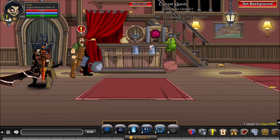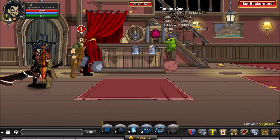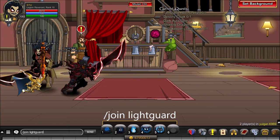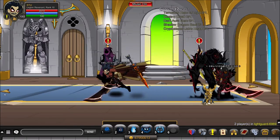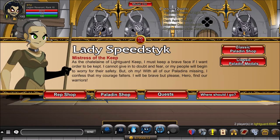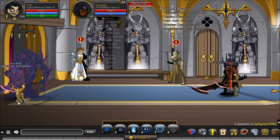The next item you'll need is the Destiny Cloak, which is also from the Doomwood rep shop and requires Rank 6 Doomwood. Head back to Lightguard, go to the lady, open the rep shop, go to Capes, and there's the Destiny Cloak — easy.